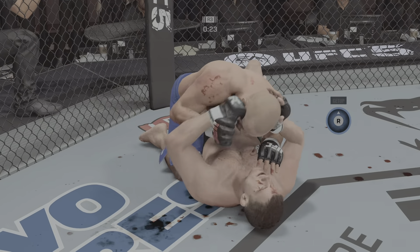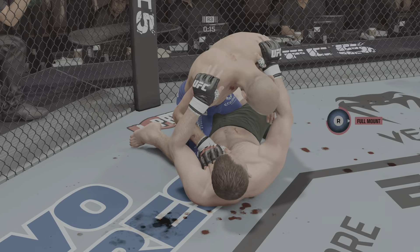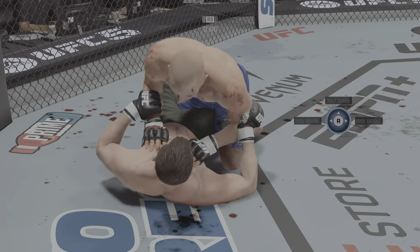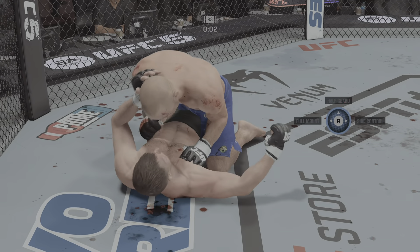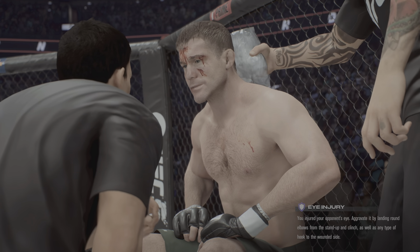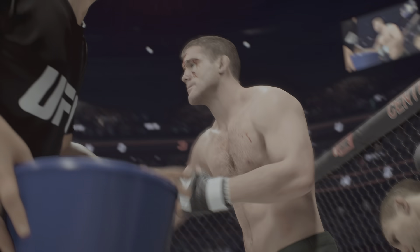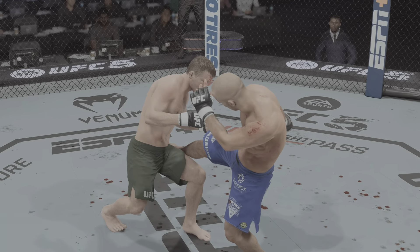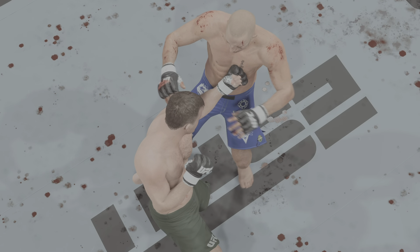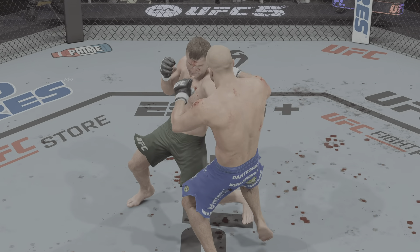Well-placed hammer fist there by George St. Pierre. Beautiful ground strikes landing. Final seconds here. That's three rounds in the books. We are headed to the championship rounds. You really rocked him that round — he does not want to be in this fight anymore. I need you to go out there and finish it. A huge round, particularly that liver strike that really buckled his opponent. I'm surprised that the guy's still standing. When you take those types of strikes, you generally don't recover fast.